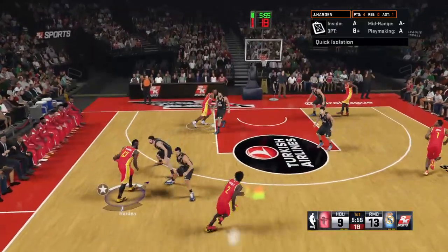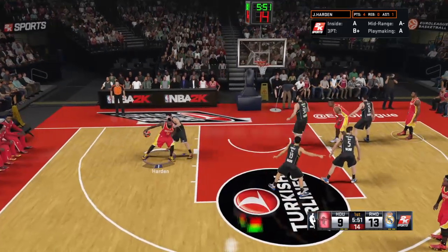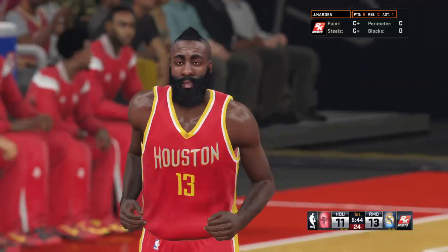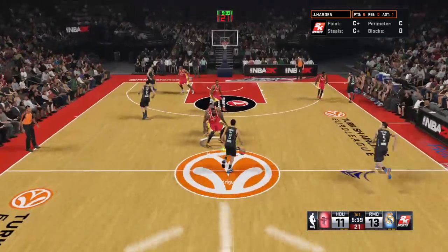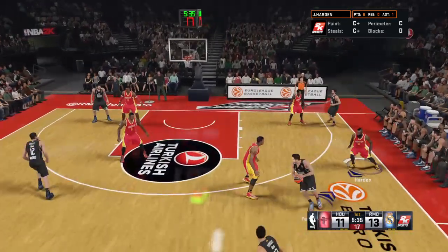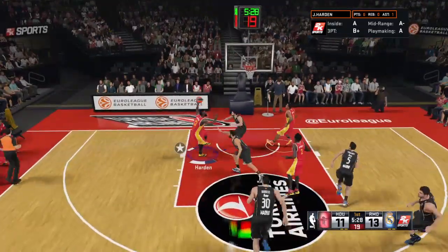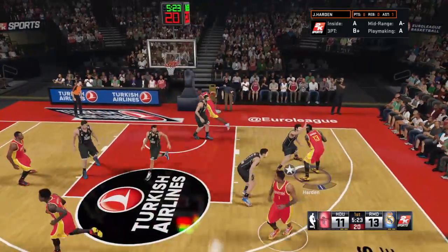Beverly, the pass to Harden — Harden left side — fades away. The Rockets getting another bucket right there. That's one way he can finish, but not the only way; he's got a lot of tricks up his sleeve. Rodriguez passes to Fernandez — stolen by Harden — and they're moving it up. No good with the layup. That's not an opportunity he fails to convert very often.